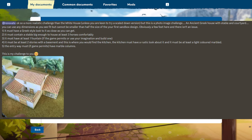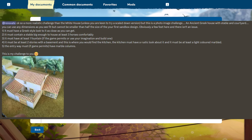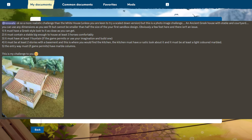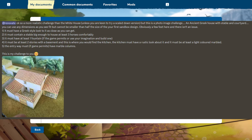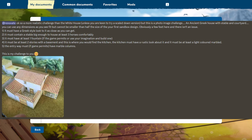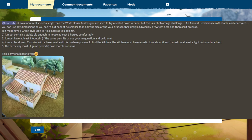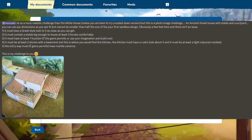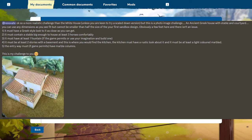Maybe they would because if you're storing food, the best place to store food is subgrade. So of course you'd put like a pantry in a cellar - that might be cool. The entry way must, if the game permits, have marble columns. I think we can do that. This is from Vans Kiwis - that was the first challenge we got.